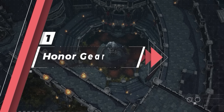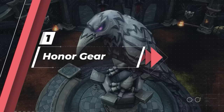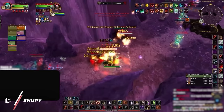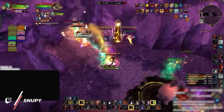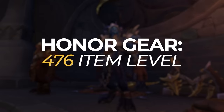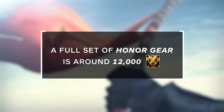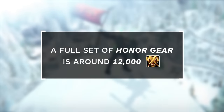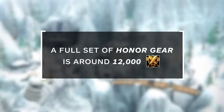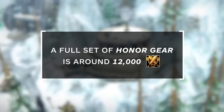To kick things off, you're going to want to replace all of your Conquest gear with Honor Gear. Make sure you're stocked up on that 15,000 Honor Cap, as it won't reset between seasons. The new Honor Gear has a 476 PvP item level, so skipping out on it is really not an option. A full set of gear costs around 12,500 Honor, so by being Honor Capped, you should have enough time to enjoy some outdoor activities this week instead.